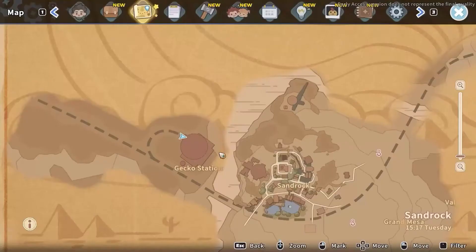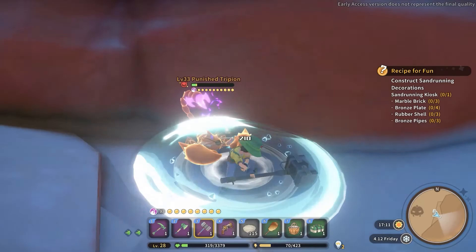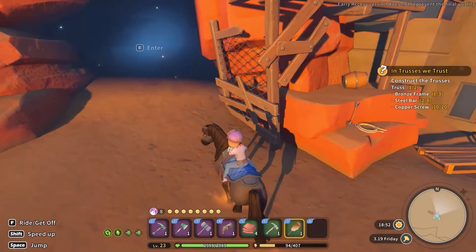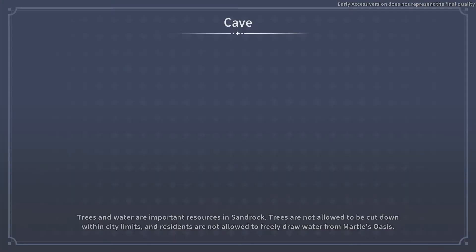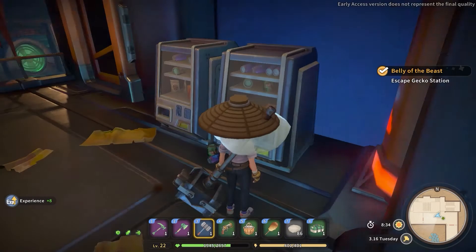Speaking about an extra way you will be able to obtain some steel bars: in the new desert biome you will find some scorpions you have to defeat, as they have a good chance to drop some steel bars. Also, while exploring secret caves and quest dungeons, don't forget to loot all the junk piles — some of them will have steel bars as well.